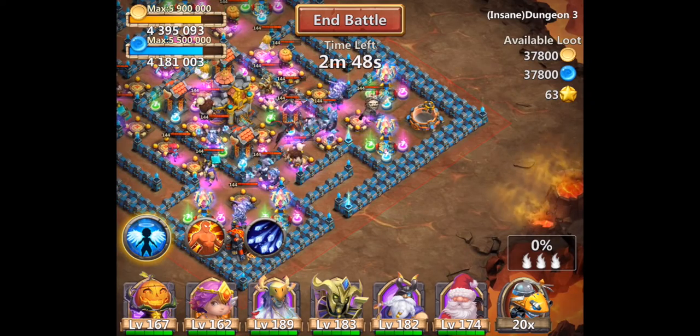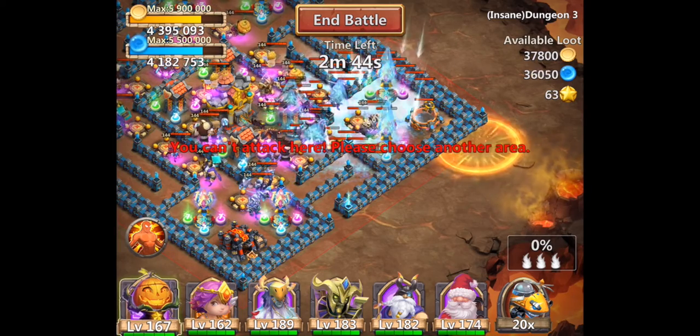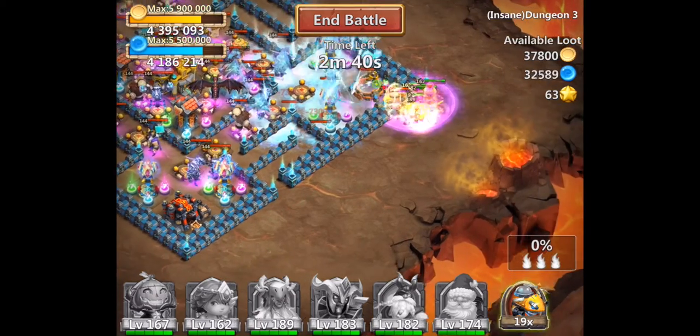Here I delayed a little bit of frenzy — dropped GA first, then dropped my heroes, and when pumpkin duke got one or two stacks I dropped frenzy.